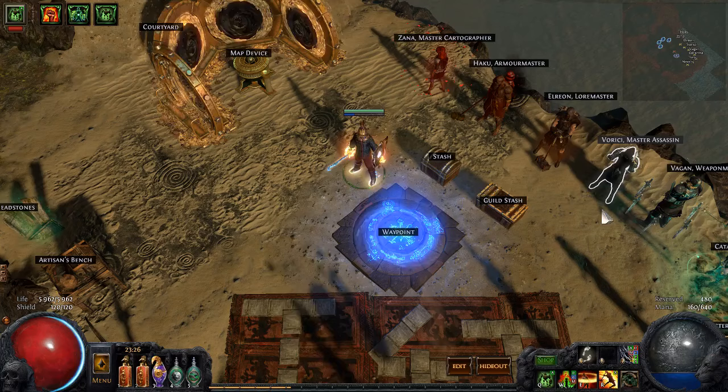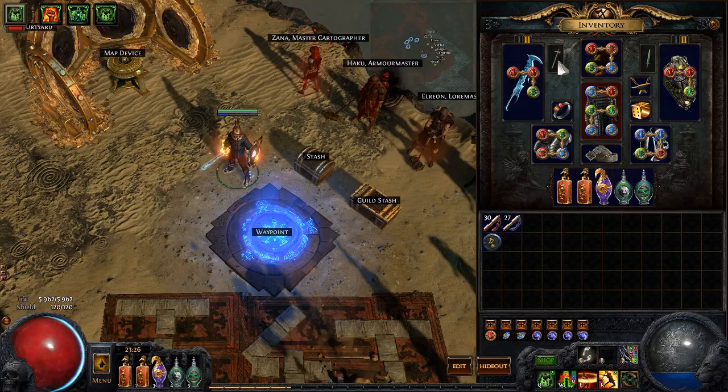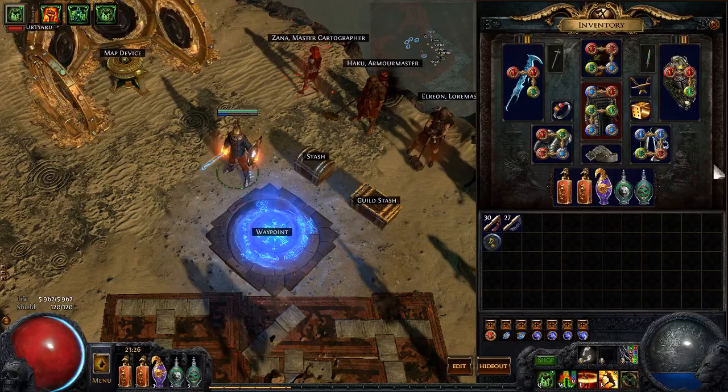You can use Leap Slam or Shield Charge and weapon swap with a Prismatic Beak or something, so you can get yourself a Blood Rage, because this build — being a Bringer of Rain build — is fairly gem-socket-starved. But I'm leveling stuff in Haku weapons, as you can see.